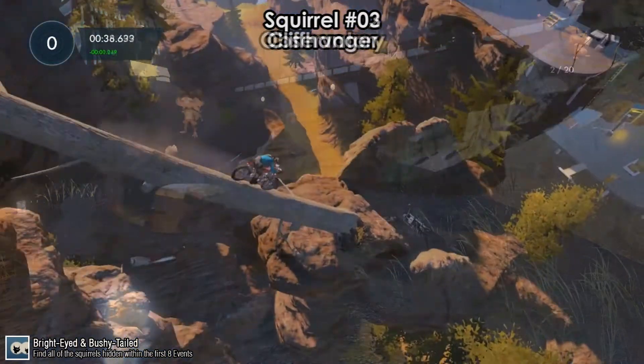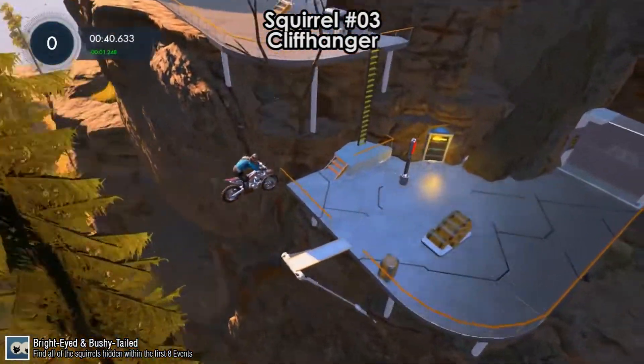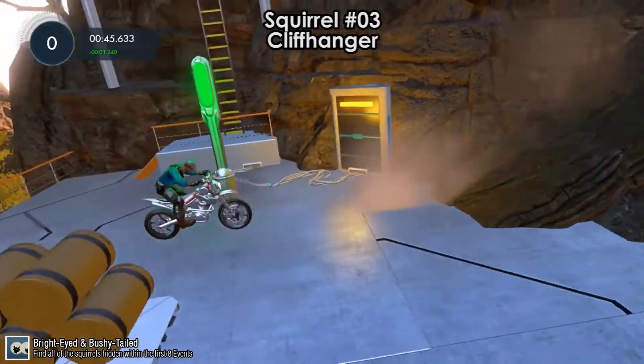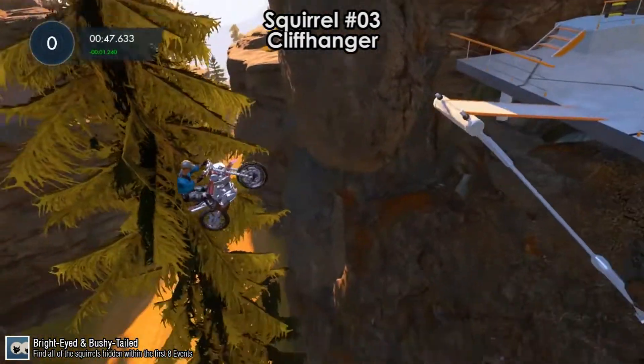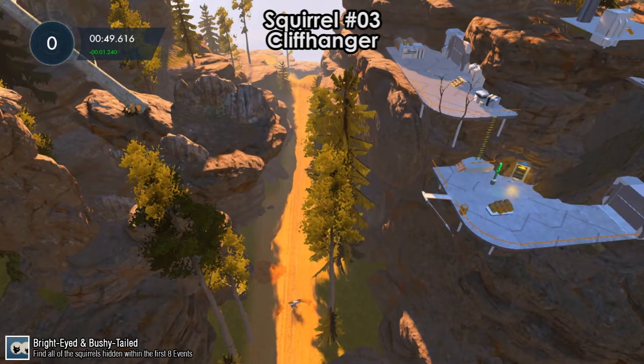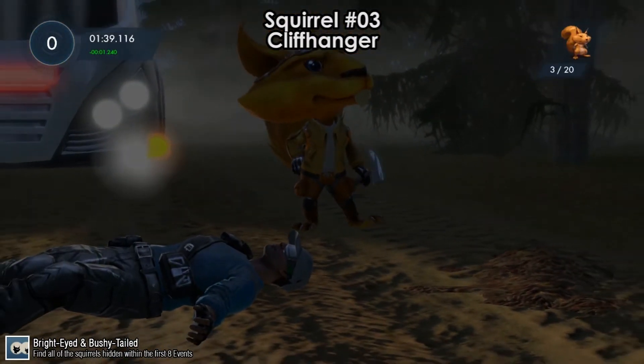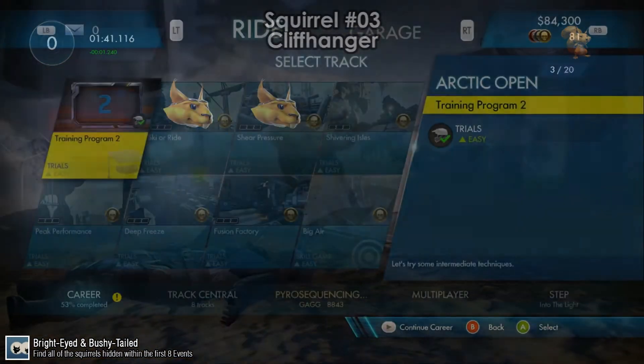Squirrel number 3 is on Cliffhanger. After you get to this checkpoint, stop and let yourself fall backwards. You're gonna fall into a road, and there's a roughly minute-long cutscene — the day turns to night, a van arrives — and that is squirrel number 3.